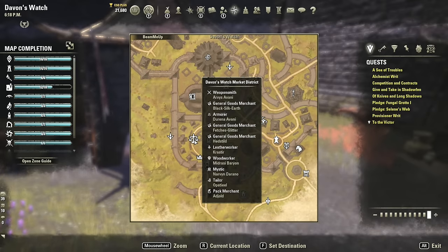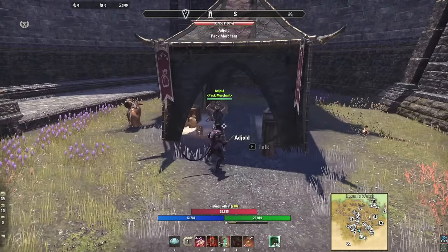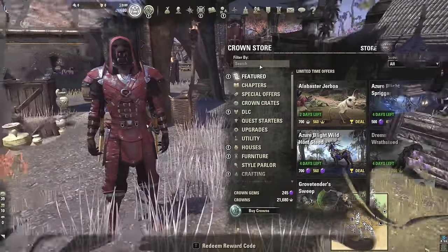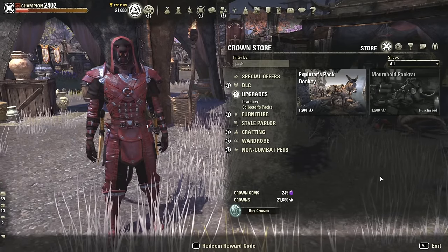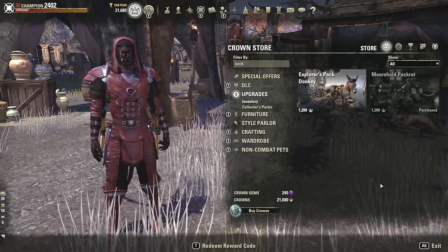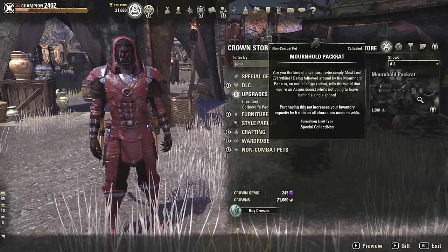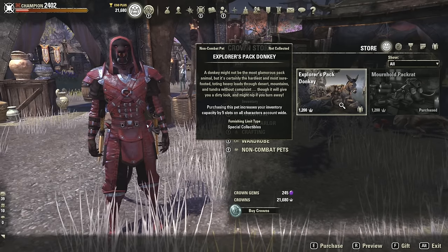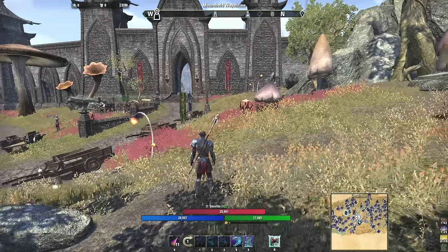Tip eight: get enough gold to max out your inventory. Each character starts with 60 inventory slots and you can increase this by visiting a pack merchant in your starter or capital city all the way up to 140. You can also max mount carrying weight up to 60 additional slots for roughly 200 total character inventory space. To max out the pack merchant side up to 140 will cost 179,700 gold, so save around 200,000 gold in your bank.